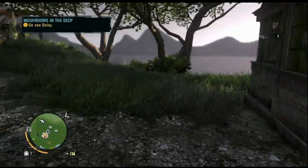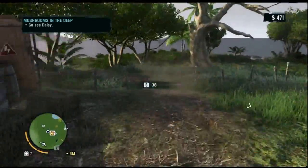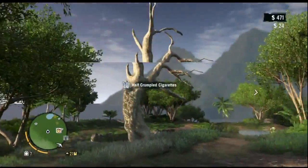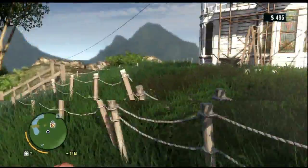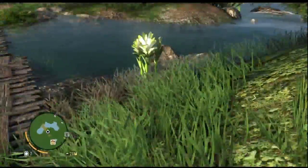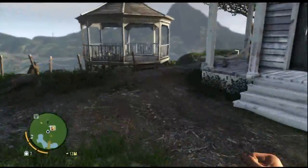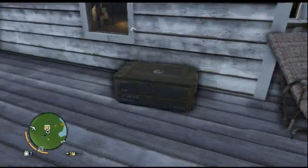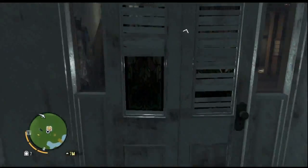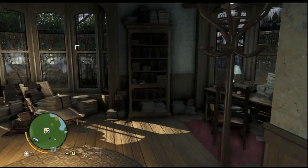Hold on before I go in your house sir, I'm going to loot some of this stuff. Thank you — there's this other one out here. Thank you, okay cool. There's a green leaf up here I'm going to get. These are more important — just kidding, alright let's go. Hold on, there's another chest out here — get it. Let's go inside.